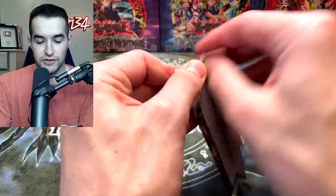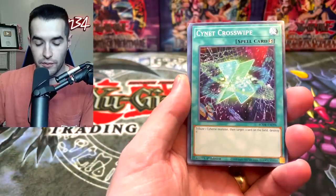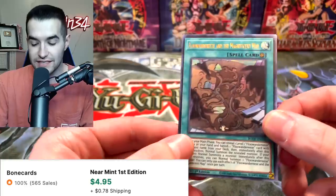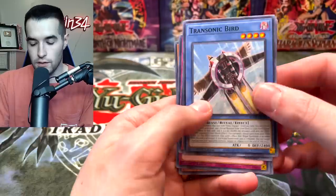We have Burst of Destiny first edition. The Synchro Storm booster box giveaway — make sure to enter that. The leer list cards are pretty popular right now. We got the magic cylinders, Sight Net Cascade, the Flounderies and the Magnificent Map. This is actually one of the best ultra rares in the set — it was over $12 last time I checked. Good start to the opening.